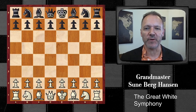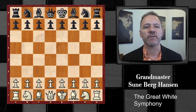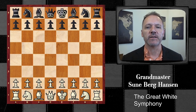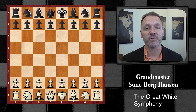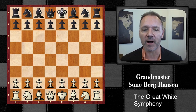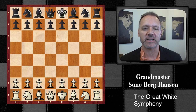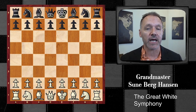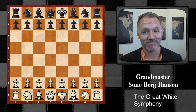The Great White Symphony. It's a classic encounter: Anatoly Karpov vs. Garry Kasparov, 1985, marking a great spot in chess history where Kasparov overtook the throne from Anatoly Karpov. But not in this game. In the course of losing his title, he taught Garry Kasparov a lot of lessons. And this one was an epic one. Let's go.